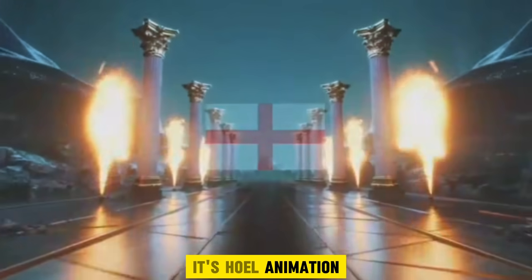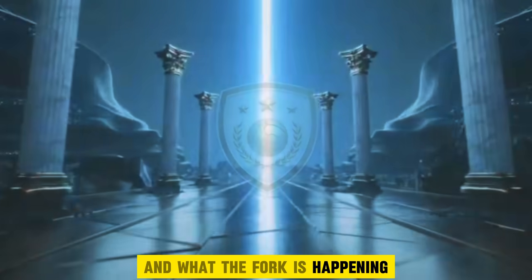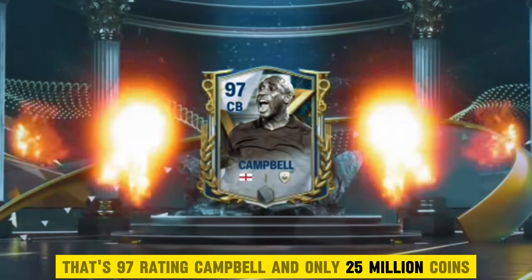It's HOL animation again. Mostly old animation gives minimum valued players. But wait — what the fork is happening? It's an icon, bro. It's an icon! That's 97 rating Campbell and only 25 million coins.